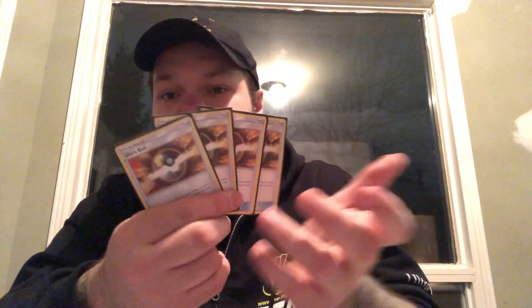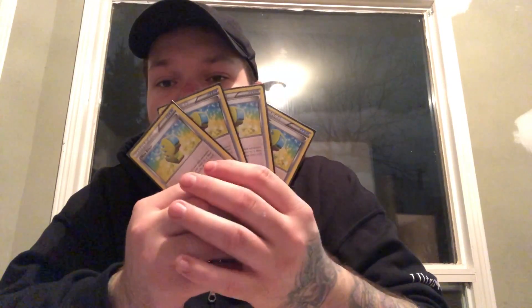We play four Ultra Balls, which is fairly common — every deck plays four. Four Max Elixirs so we can power up Knuckle Impact and Absorption GX very quickly. Three Choice Bands to power up our attacks to do more and more damage. And three Float Stones, which might seem weird until you realize that Lycanroc, Buzzwole, Octillery, Regirock, and Sudowoodo all have really bad retreat costs. That's also why we play a few more Guzmas than we normally would.